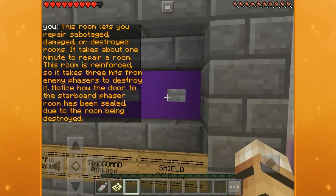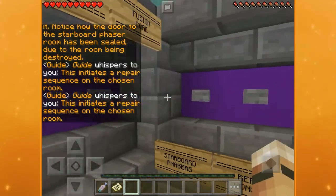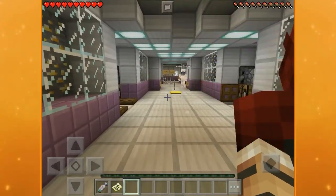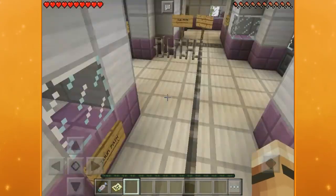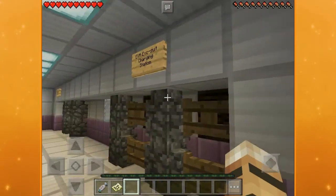This is the repair room — this initiates your repair. These buttons initiate repair sequences of the chosen rooms. Everyone better be remembering this because this is going to be in the test — the test of battle, where you have to battle.